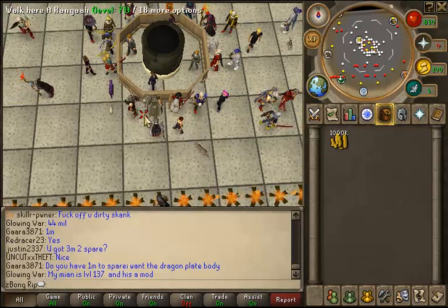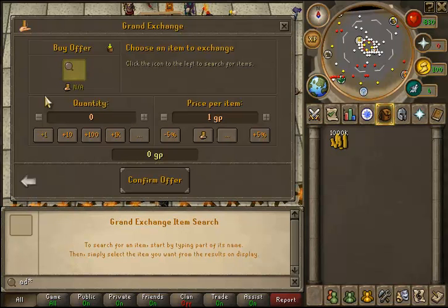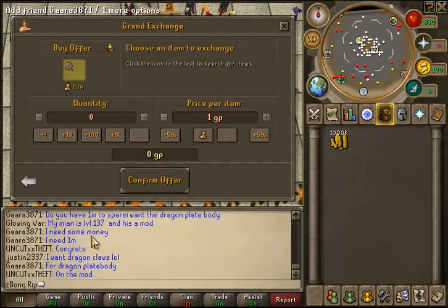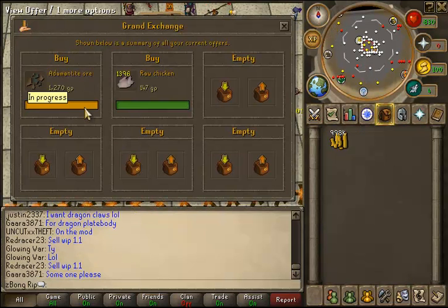But let me go in here and just show you one. I got my raw chicken. Here we go. This is going to be adamantite ore. Let's just give it a shot, see what's up. I know for a fact this is going to be pretty decent.